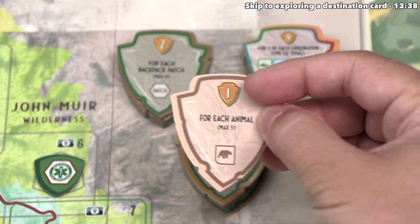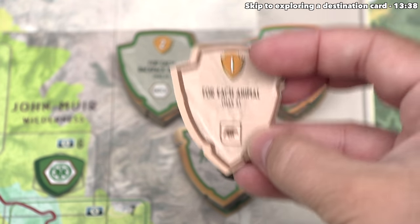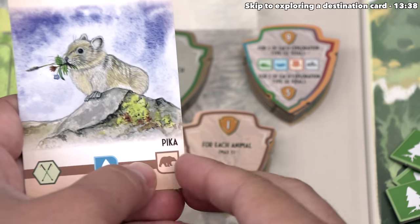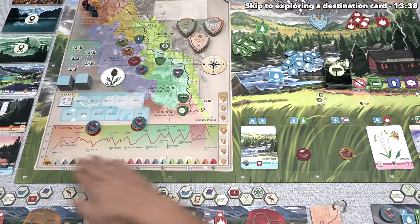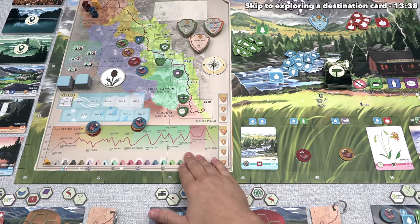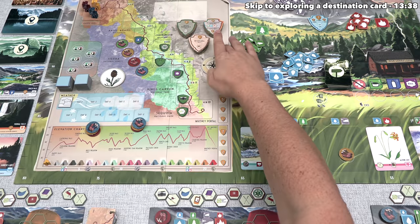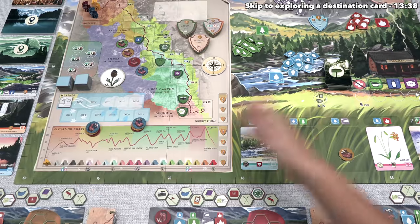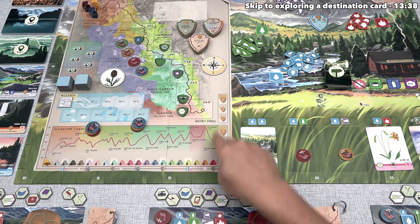For example, if you have this one, it will be worth one extra point up to a maximum of five for each animal type of field guide card you've discovered throughout the game. For example, this Pika is currently out at the market and it has that animal icon. So as you can see, this elevation track is very important. It not only gets you access to more actions during the daytime phase, but it also gives you goals to work towards with these conditional end-game victory point tokens, and by getting to the end first, you get even more points than your opponents.